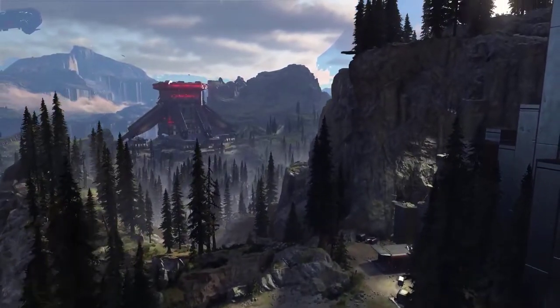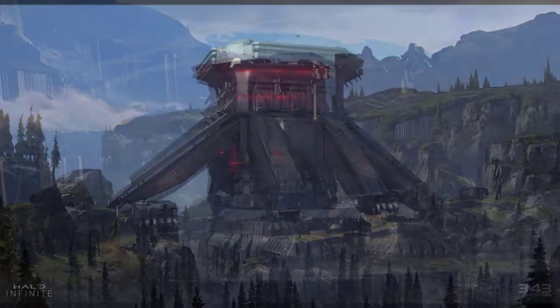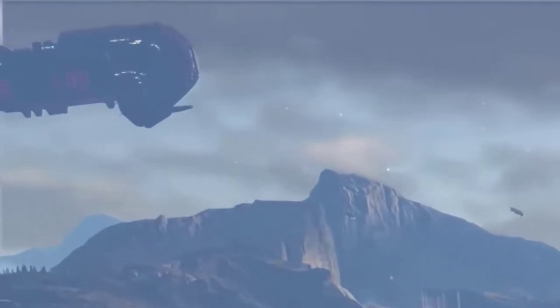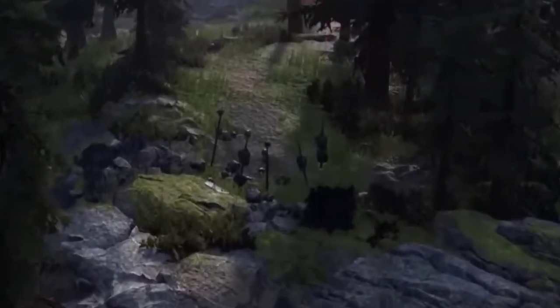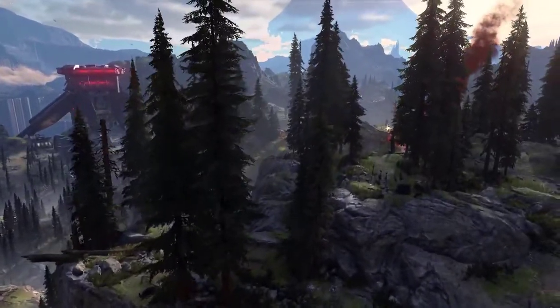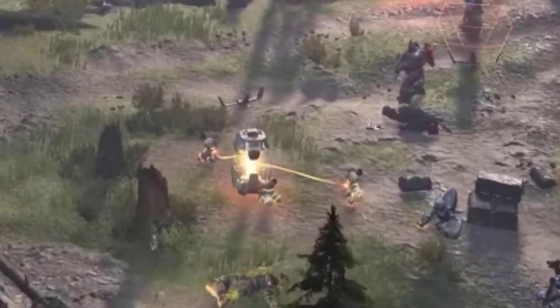As the camera pans up the cliff side, you can see in the distance the banished stronghold, which has been shown in prior concept art. There is also a ship in the top left of the screen that can just about be seen. At the top of the cliff, next to the banished camp, there are spears stuck in the ground with marine armour mounted on them. As the camera pans towards the red smoke, there's an almost fusion coil-looking device which seems to be holding marines captive.